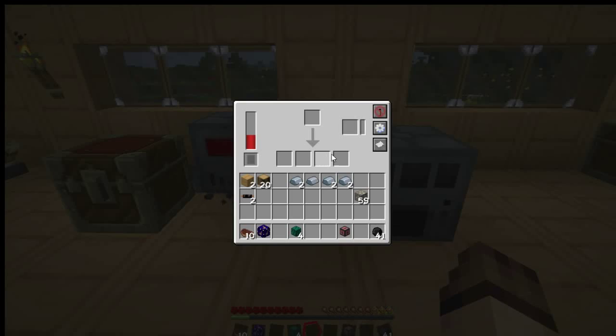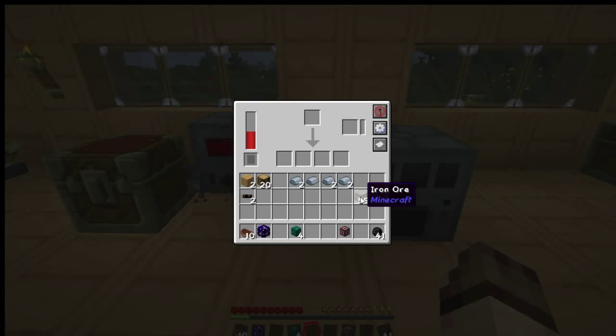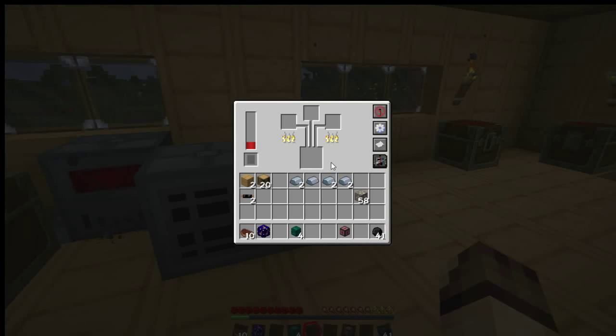You can push items into the alloy smelter, or pull items out of it. So with that, we can put iron ore in and it will automatically be pushed into the alloy smelter to cook. This could be really useful if you want to automate your process.